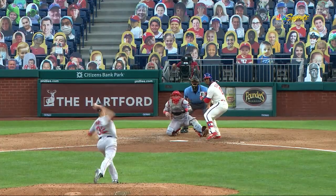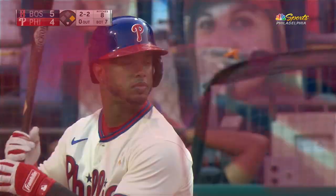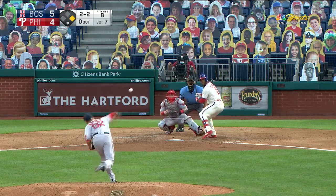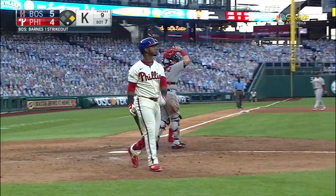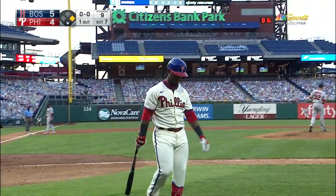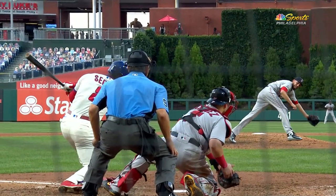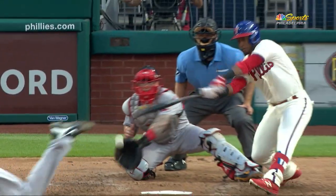When a guy's not throwing a ton of strikes, you've got to give him that one — two and two. And Segura strikes out, one away here in the seventh inning. Barnes' fastball command is not good, so he went to the breaking ball two-and-one to Segura to get to two-two, and then threw another to get the swing and miss.